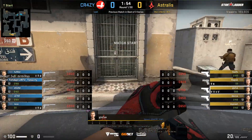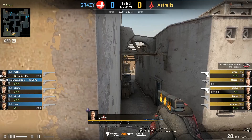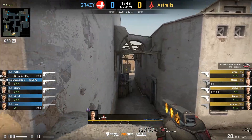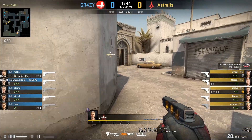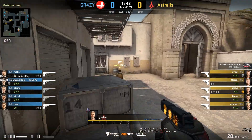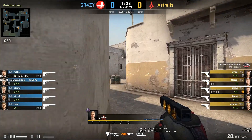Now looking at Glaive's POV: he has two flashes, a smoke, and a decoy. He is going to be spotting mid to see if there is any CT aggression. He picks up the bomb and goes with Ziphnik to mid, waiting for his teammates to go lower.